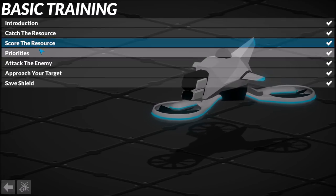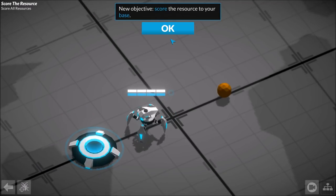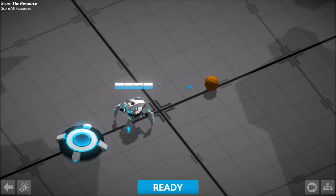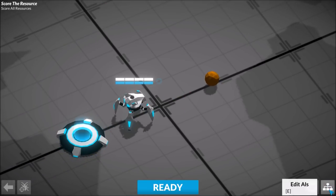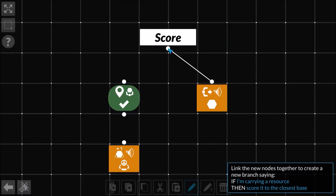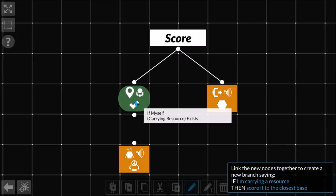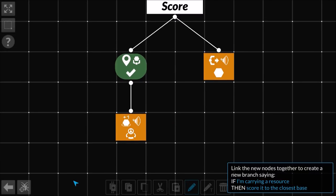We're going to jump into basic training - the score the resource mission, because it's a nice simple one to get an idea of how to program things. Our objective: score the resource in our base. We go into the programming thing. We have condition modes and action modes. It reads from left to right - if I'm carrying a resource, dunk it. If I'm not carrying a resource, it jumps to the right one, which means catch the closest resource. So we link this up - if you are carrying a resource, then dunk it. Makes sense?